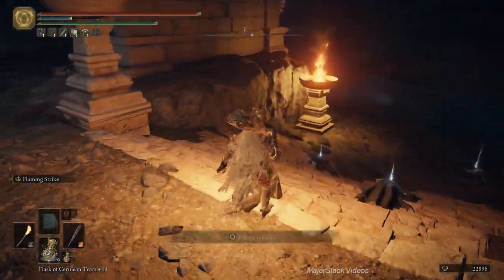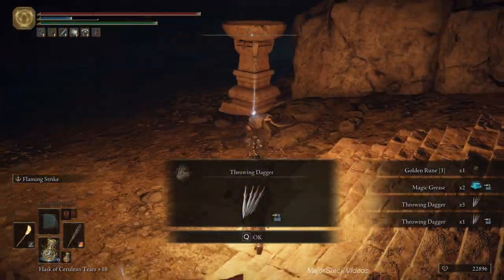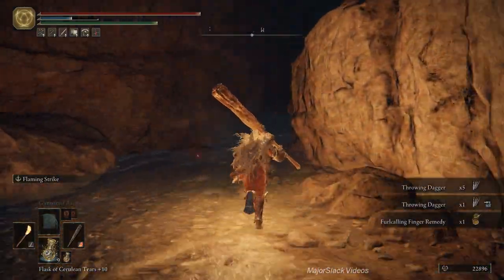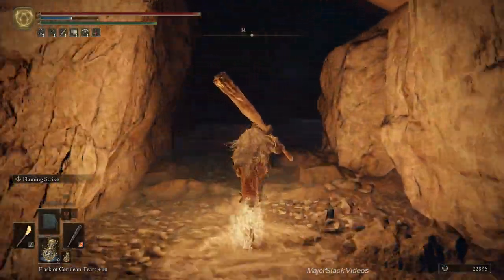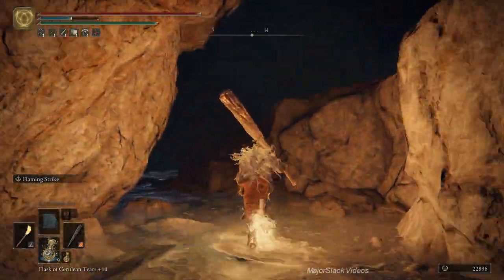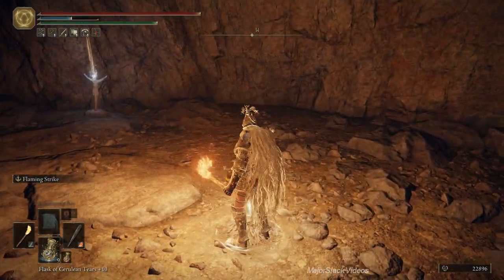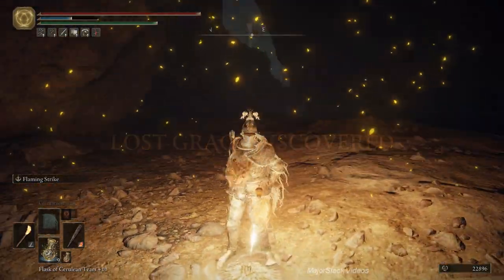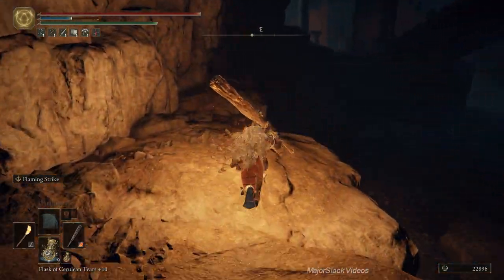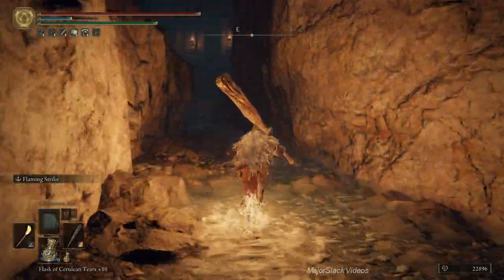Let's go looting. This is basically some chunk loot. There's a site of grace up here — obviously, just discover it. Don't rest, because you're going to respawn everybody. So that's discovered just in case you screw up — you can just restart there. Let's go back and pillage these mofos.